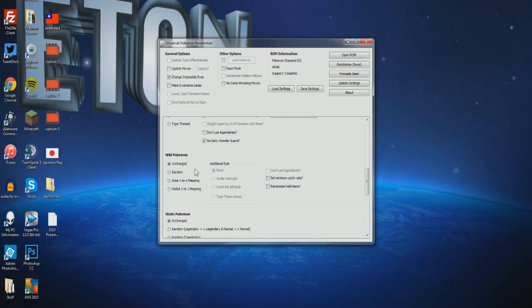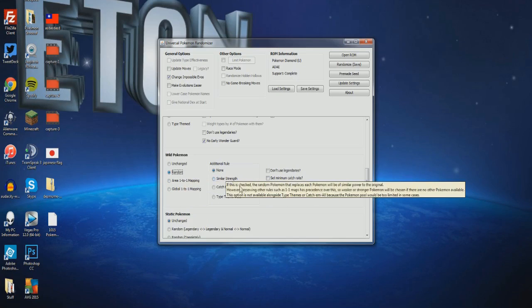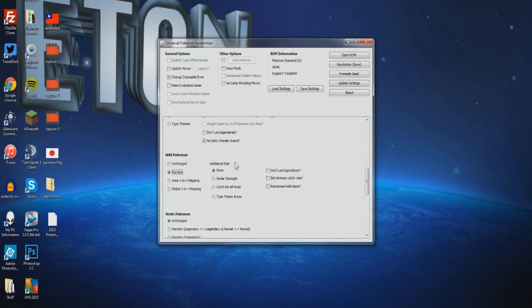For Wild Pokemon, you want to click 'Random' for this one. I've never tried area one-to-one mapping or global, but you can test it yourself. For Additional Rules: 'Catch 'em all mode' — every Pokemon shows up and replaces an encounter, so every Pokemon will show up no matter what. That's actually really cool. 'Don't use legendaries' means you can't find a legendary in the wild. I do have 'Randomize held items' checked — in episode one, a Vulpix had a berry on it, which Vulpix don't usually have.